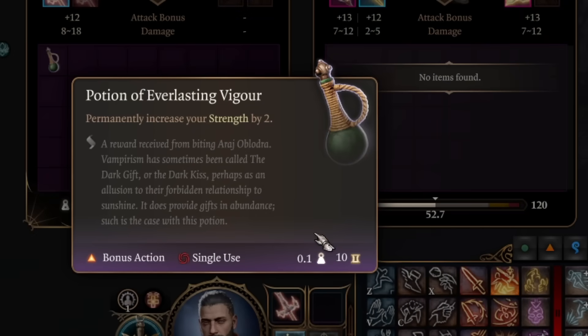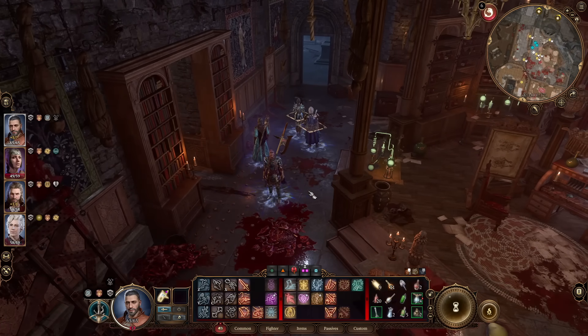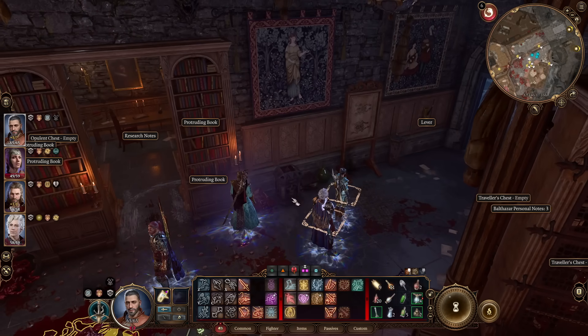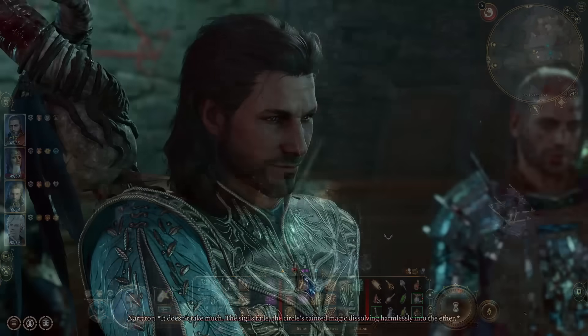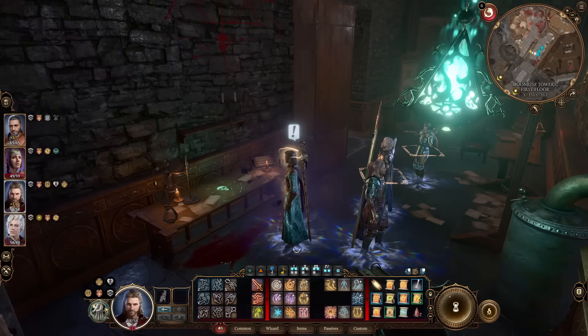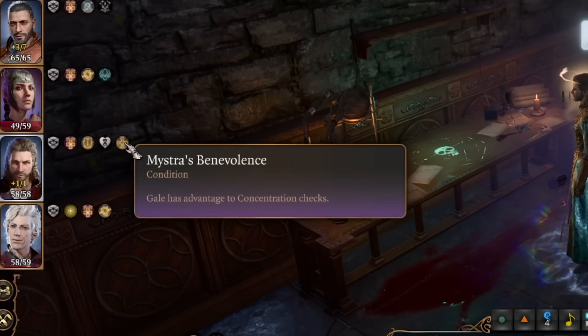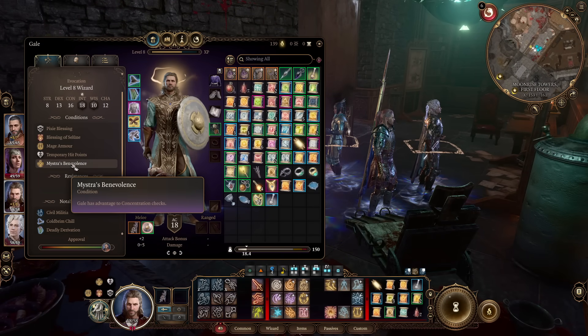Next, there's something I completely missed in my first playthrough: a potential permanent buff for Gale, or just a useful summon. In the secret room of Balthazar the Necromancer on the higher level of Moonrise Tower, there's a green skull sigil on the table. To get into this secret room, you need to find the heart in the room and place it in the pedestal that reveals it, then have Gale interact with the green sigil on the table and choose to erase it. Gale will now be buffed with Mistress's Benevolence, which causes him to have advantage on concentration saving throws — really good, since Gale is always casting concentration spells like Haste, giving him a way to keep that Haste buff and dodge concentration breaks.